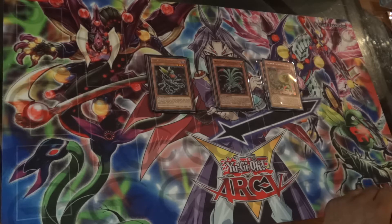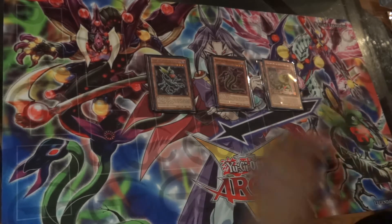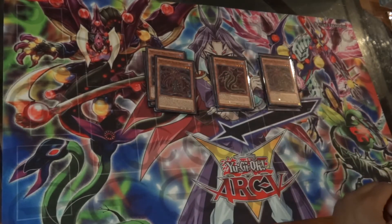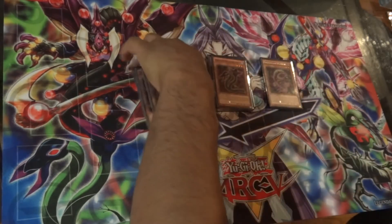Now we have other Predaplant cards: Predaplant Darlingtonia Cobra, two Predaplant Moray Nepenthes — I'm pretty sure people use that — excuse me, bear with me, I'm having a bit of an allergic reaction today. I guess it's all the plants. We have two Predaplant Squid Drosera and two Predaplant Flytrap.